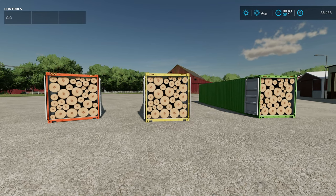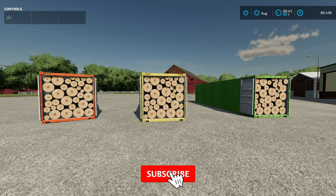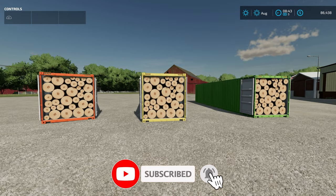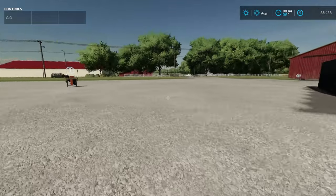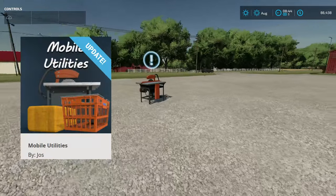Are you looking for a way to sell your log auto-load containers on a map other than Silver Run Forest? Well, I've got a couple of mods here you need to check out. First, we have the Sell Everything mod by Schultz Modding. And next, we have Mobile Utilities by Yoast.